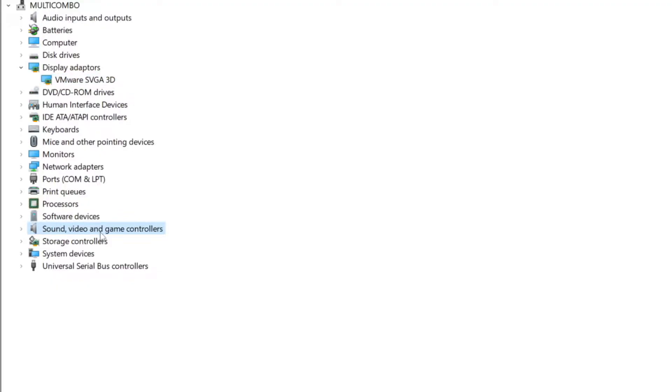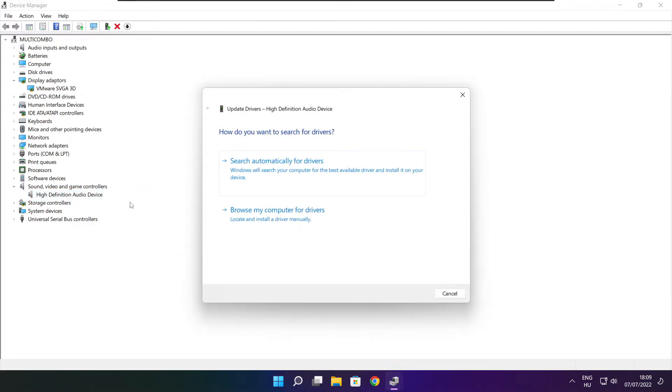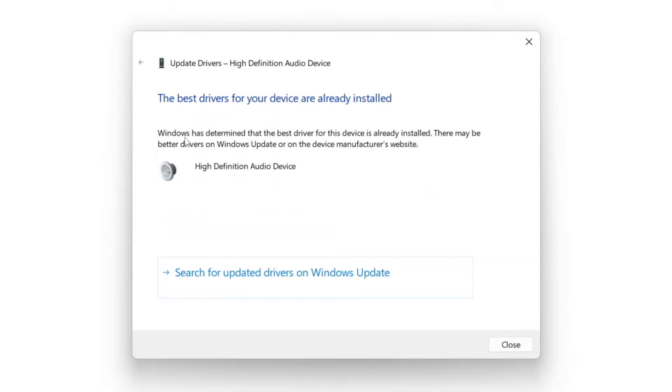Click Sound, Video, and Game Controllers. Select your audio device. Right click and update driver. Search automatically for drivers. Wait. Installation complete and click close.